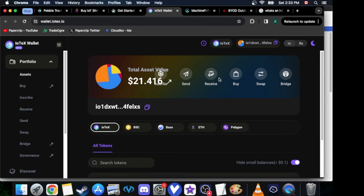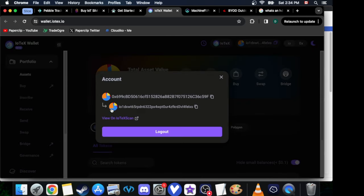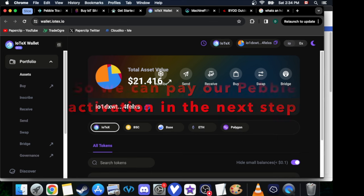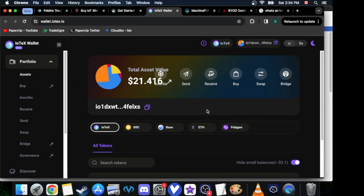Next, go to iopay.me. You're going to connect your ETH or your MetaMask to IoPay, and then switch to the IoTeX network. It pretty much adds the network for you, but if you have to manually add it, you can just Google how to add IoTeX. Here's my ETH address, and underneath it is my IoTeX address. You want to send a little bit of money to this address.